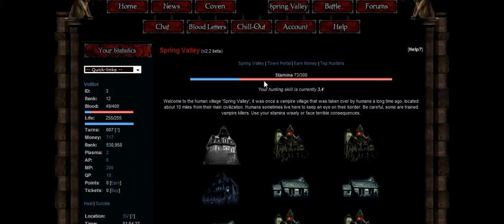Also, each time you encounter a human, if you drain the blood or die, you will lose Stamina. You also need to have life.